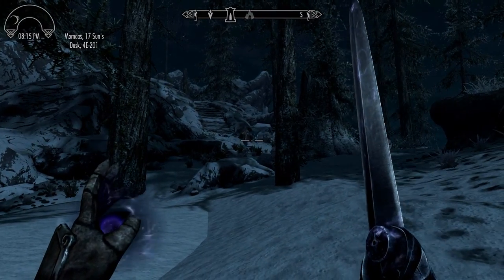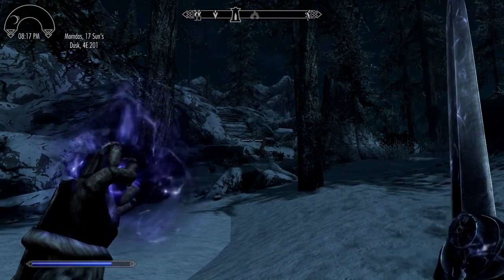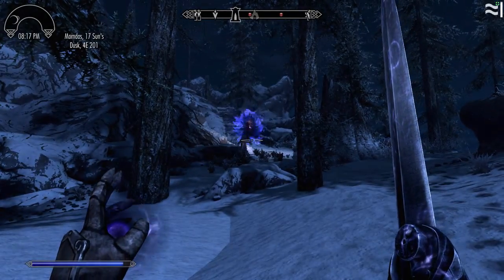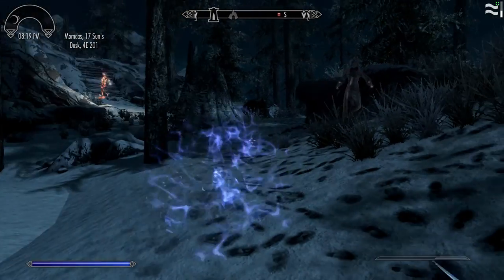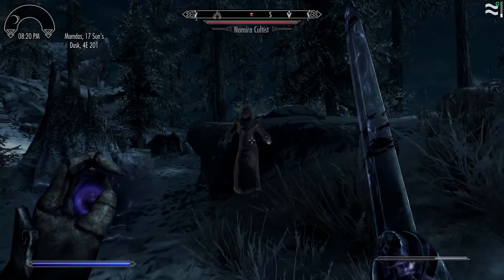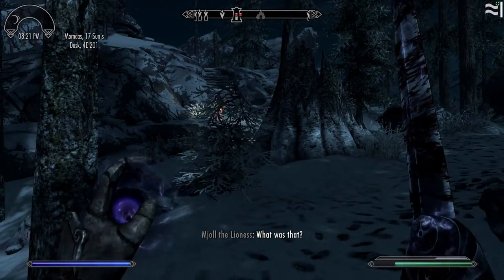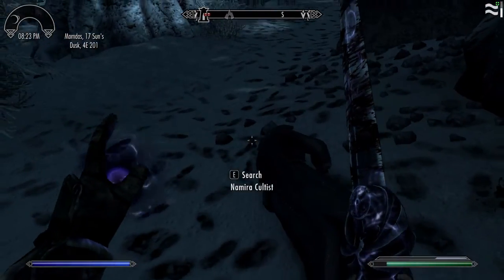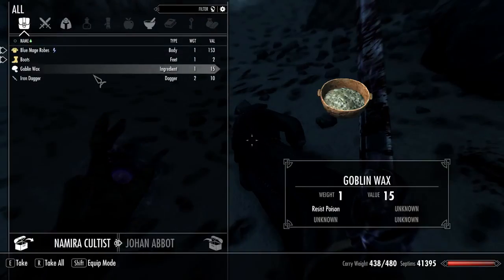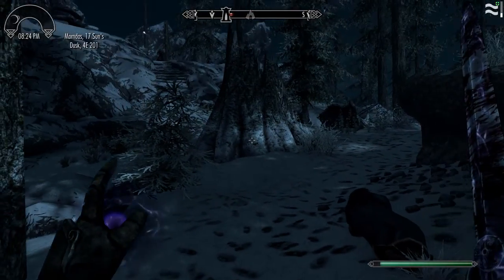That seems to be a conjurer and they know I'm here — they just don't see me yet. Let's go ahead and get Betty out front, try to draw their attention. They're definitely coming this way. These are Namiro Cultists. That's interesting. Those just aren't valuable enough to really warrant it.